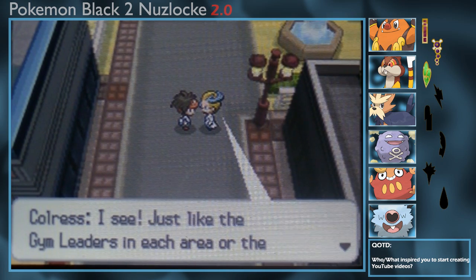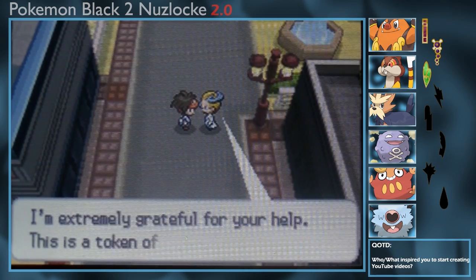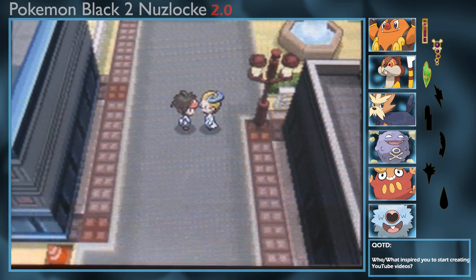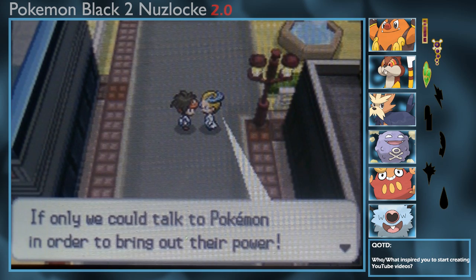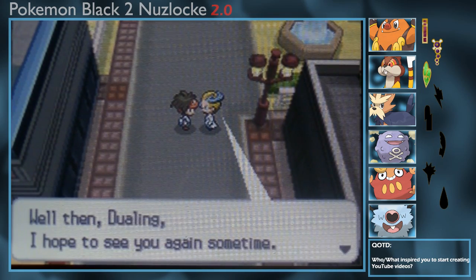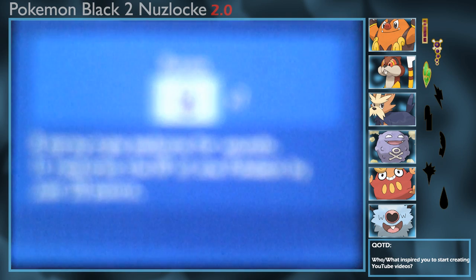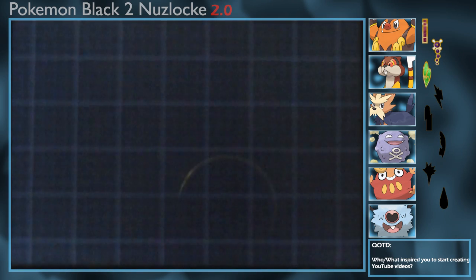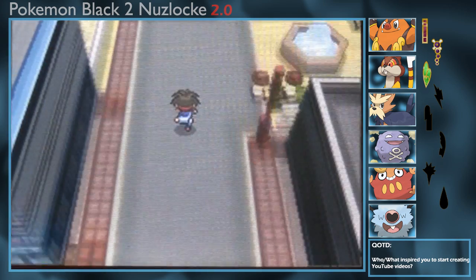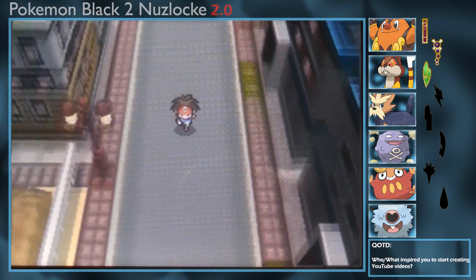Colbrus says: just like the gym leaders or the Elite Four and Champion in the Pokemon League, we bring out the power of our Pokemon by being kind to them. He gives us a free Protein as a token of gratitude, and says if only we could talk to Pokemon to bring out their power — but there's no way a person like that could ever exist. We say: he does exist, and his name is N! I do miss N. It's such a shame we never got to the Pokemon League in the Pokemon White Nuzlocke because Sharon wiped our entire team.